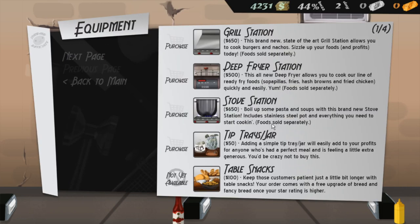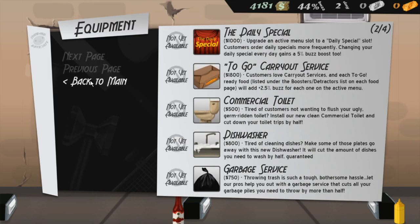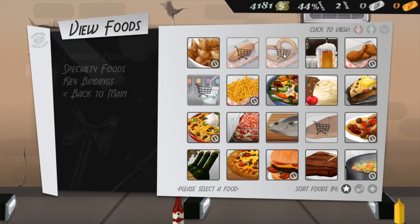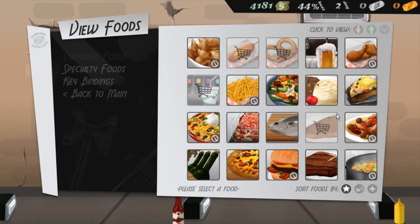Let's go to equipment — we got a grill station, a deep fryer station, and a tip tray or jar. Give me that, I need that in my life. Let's go to view/buy foods — we're gonna change up the menu a little. The chicken breast was working great, but the cinnamon pretzel thing wasn't working out so great, so I think we're gonna replace it with a baked potato.